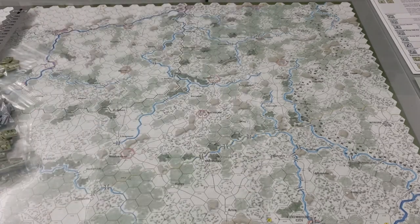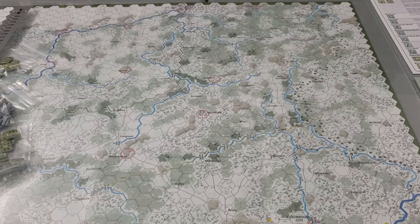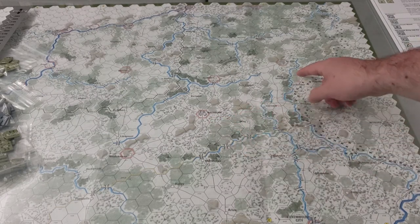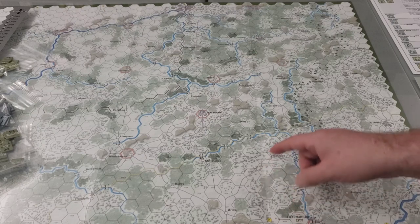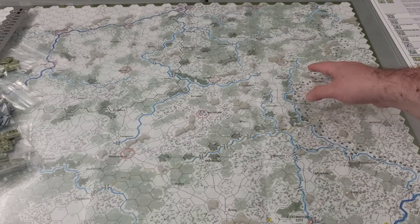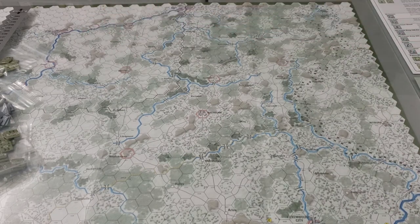You can see we have a very wintry map — looks pretty nice. It is a paper map and I have one of my sheets of Plexi on top, so there is a chance of some glare depending on the angle. You can see some of the important locations: there's Bastogne, here's St. Vith. Some of these French names I'm going to butcher. You have Liege way up here, Namur way out here — a couple of important locations for the campaign.